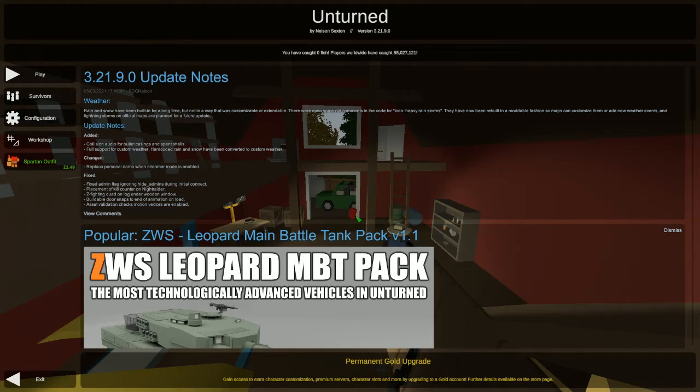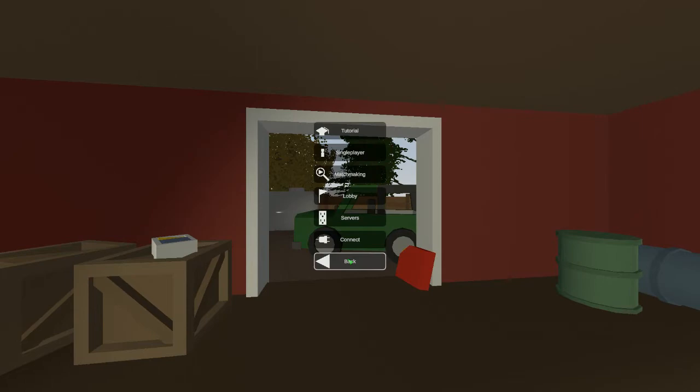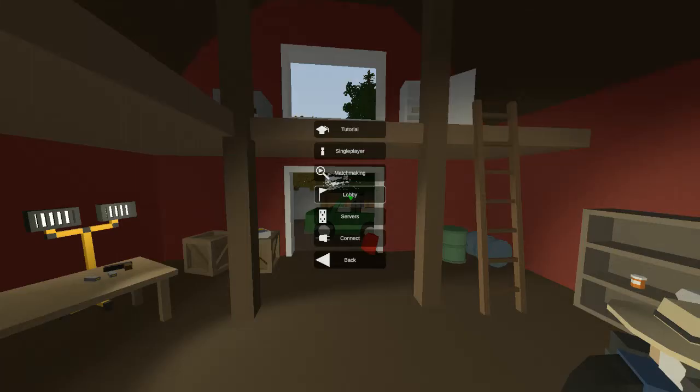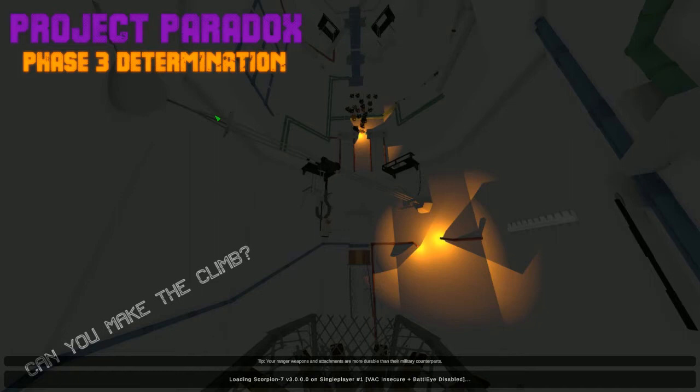Hello guys, welcome back to another episode on Unturned. Last episode we crafted ourselves the amazing alien scale armor - you can see it on our character, though for some reason it still shows the old hat and vest. Maybe there was an update on the player model. Anyway, last time in Scorpion 7 we crafted the new, very cool, very epic alien scale armor. We haven't tested it against any zombies yet, but we already crafted and equipped it after collecting blueprints for half the episode.